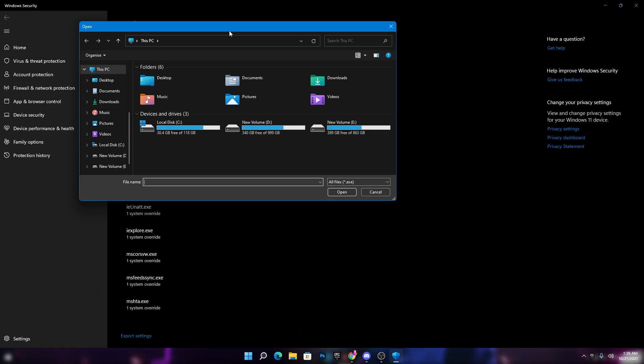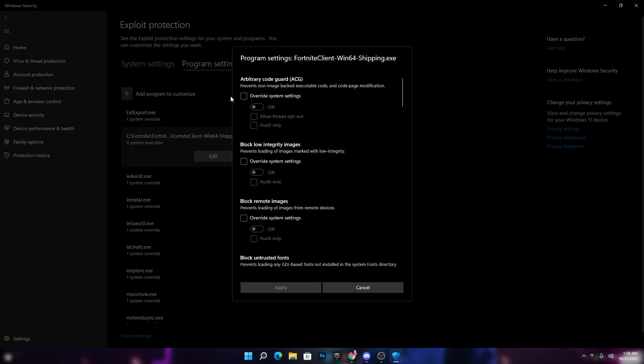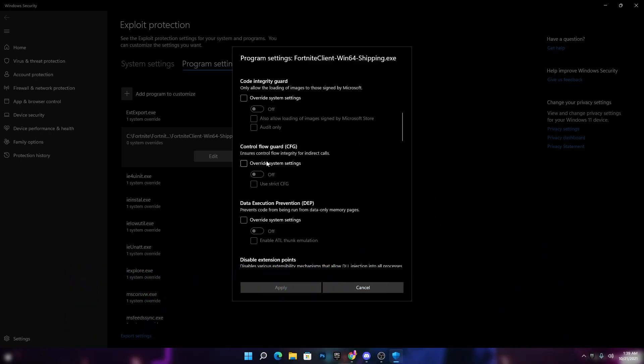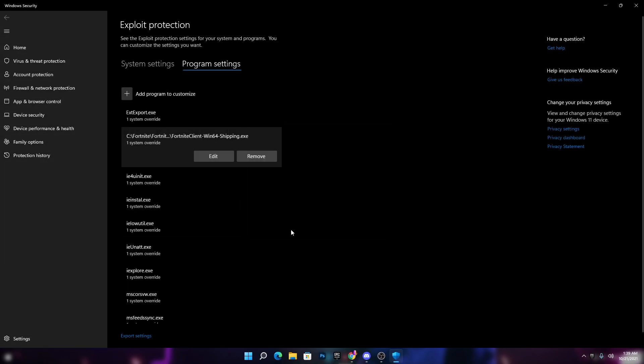Now add the game launcher or the game you're having the problem with. For example, I'm having the problem in Fortnite, so I'll go to the directory where Fortnite is installed — C drive, Fortnite, FortniteGame, Binaries, Win64 — and select the launcher file. Click Open. In the settings that appear, scroll down and find the option called Control Flow Guard (CFG). Click 'Override system settings' and turn it on. Then click Apply and Yes.